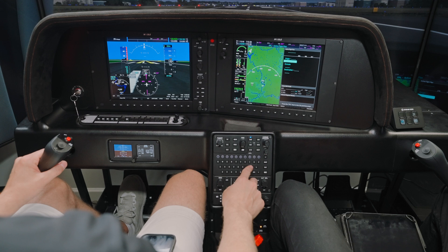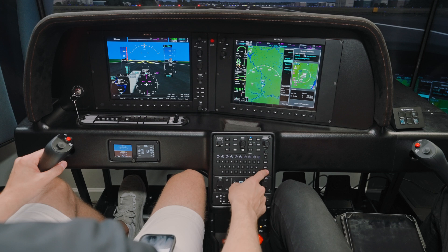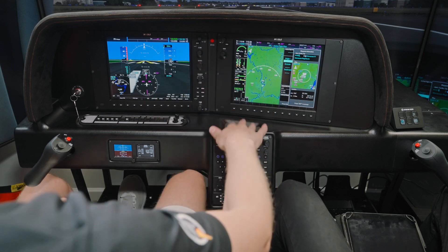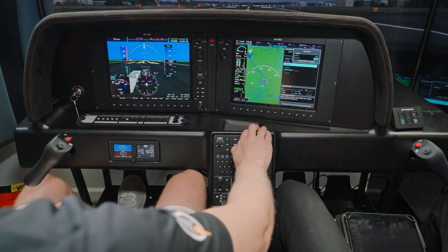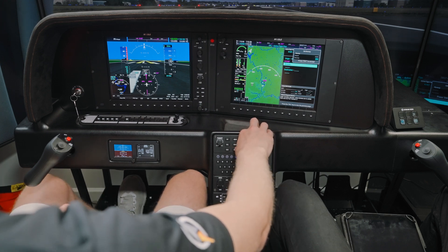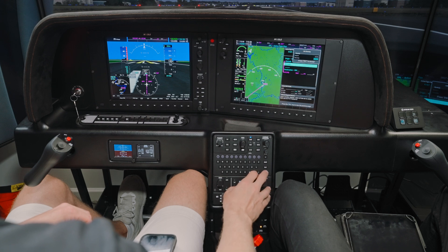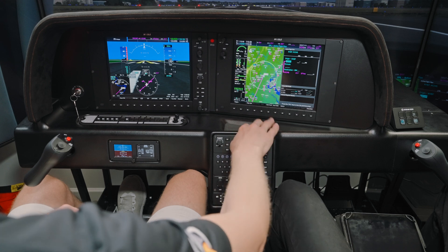We're starting here at Hotel Echo Foxtrot. Since it's a sim, that's one simism — obviously in our airplanes it knows where you start and take off, but since you can reposition the airplane, sometimes you do have to put the origin in. We're taking off from runway 34R, and for our destination we'll go to KCHS.